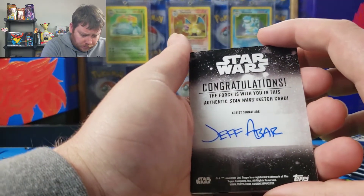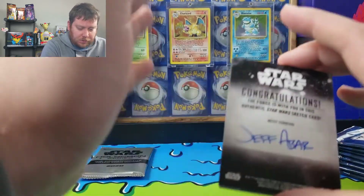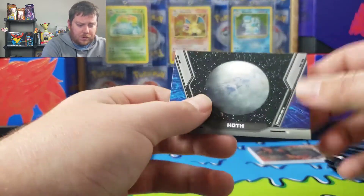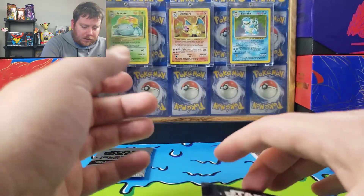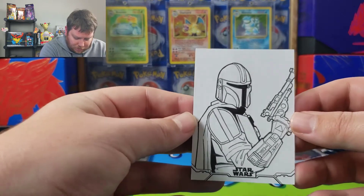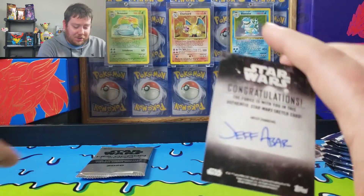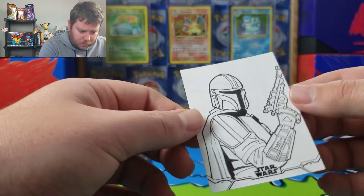Whoa. Whoa! Congratulations — we actually got a sketch card! I was not expecting this at all. I'm going to put this down. Here's one of those holographic ones, and then you get either a Jedi with a lightsaber or a planetary card. This is totally unexpected — it's a Mandalorian sketch too! The pull rates are really hard on these. Wow, that is so cool.